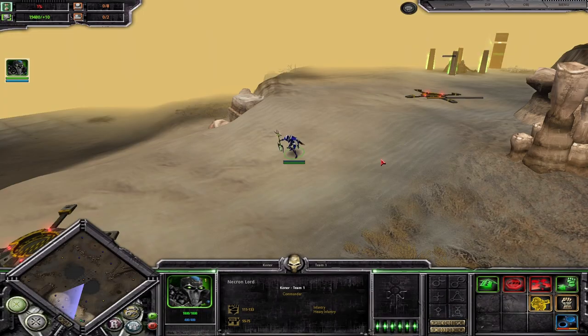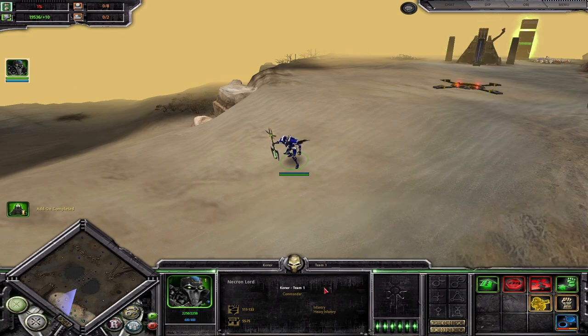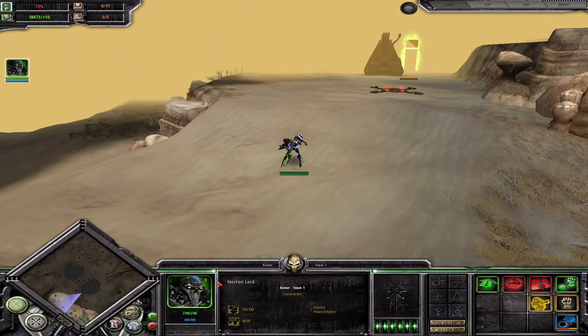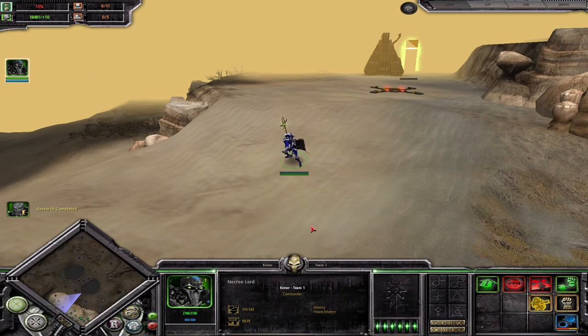Another perhaps easier way of checking the tier level of a Necron player is to check the Necron Lord's health. If his health is at 1800 max, that means this player is still tier 1. Once his health reaches 2250, that's how you'll know your opponent has gone tier 2. And finally, when the Necron Lord has reached a health rating of 2700, that's when you know your opponent is tier 3.